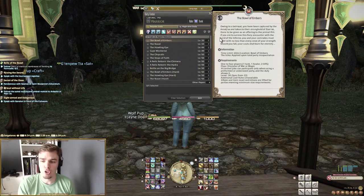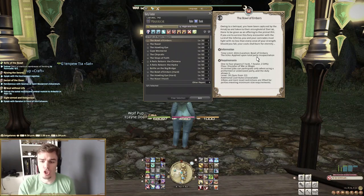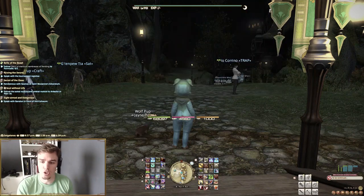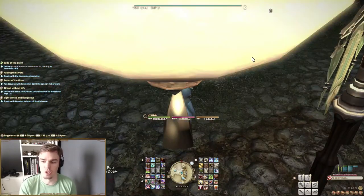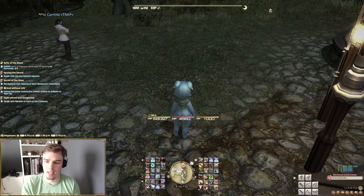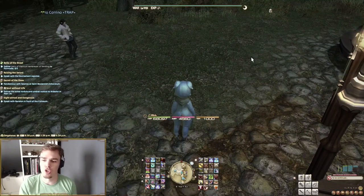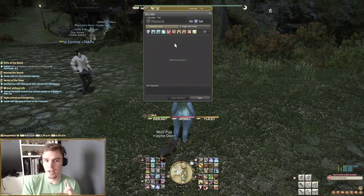At level 22, there's a side quest called Occupational Hazards that gives you the Chigoe Larva minion. You'll also have mount speed increased in all lower-level areas — middle La Noscea, lower La Noscea, central shroud, east shroud, western Thanalan, central Thanalan — as soon as you finish the Brotherly Love main story quest at level 24.